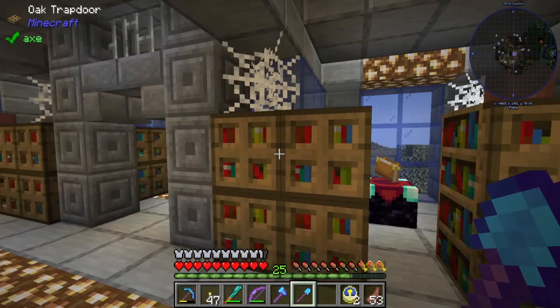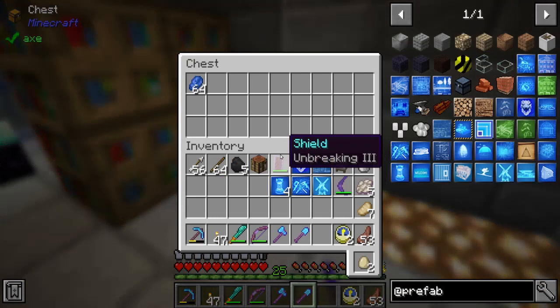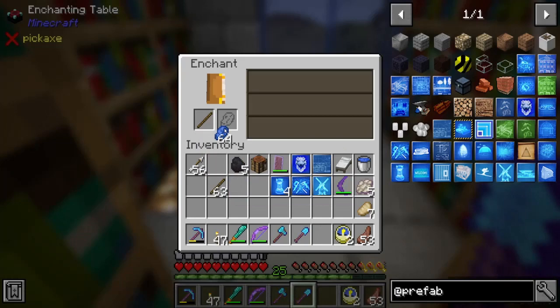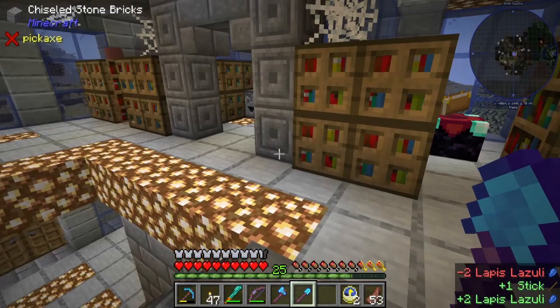Two enchanting tables — why? I don't know. Unless you're doing a multiplayer server or something, this would be cool for that. I did bring some lapis. These ones are not that good — can you enchant a stick? I didn't think so. It was fun to try. They're expensive, these ones are expensive as opposed to the one downstairs.